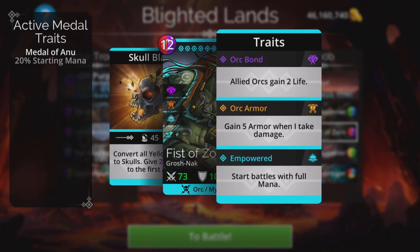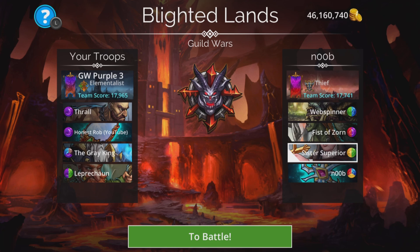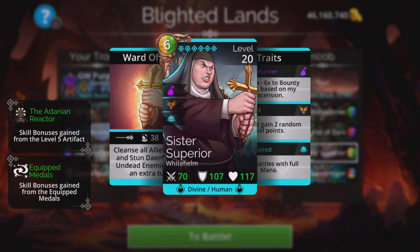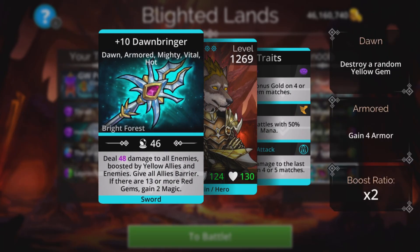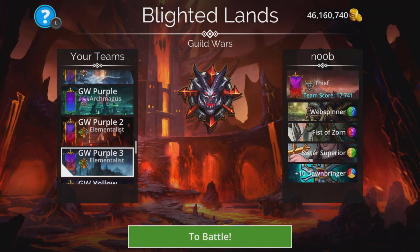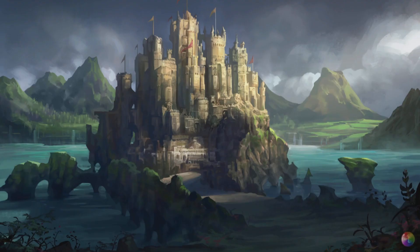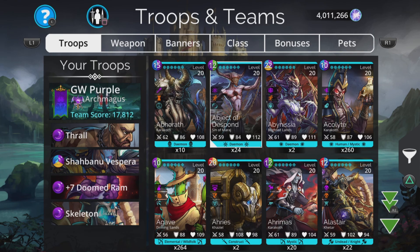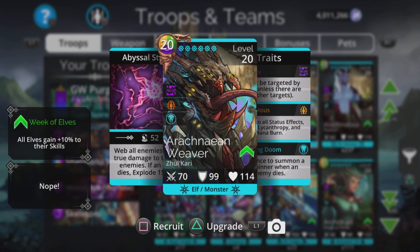Sister Superior usually starts casting first to cleanse the Web Spinner should we decide to entangle it. Dawnbringer is there for barrier and extra damage too. I'm not going to go with this team — it's totally the wrong one. One of the best ways to fight Web Spinner is to use an impervious troop. Impervious: immune to all status effects — devour, lock, entropy, mana burn, and web is one of those things it's immune to.